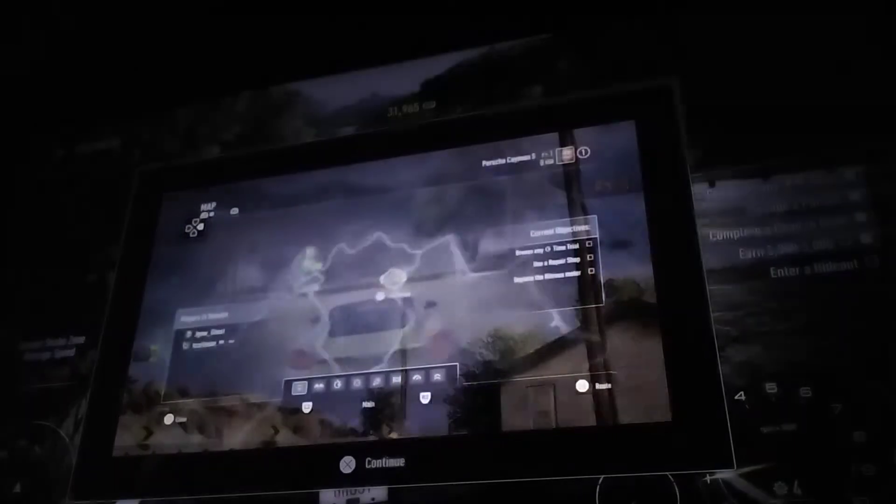Time to head back to the hideout and bank your speed points. You can use the map or Easy Drive in the top left of the screen to set a route directly to the nearest hideout, repair shop, any event, or other players.